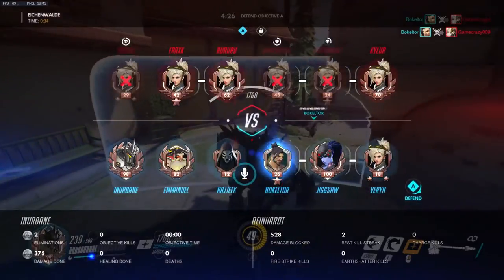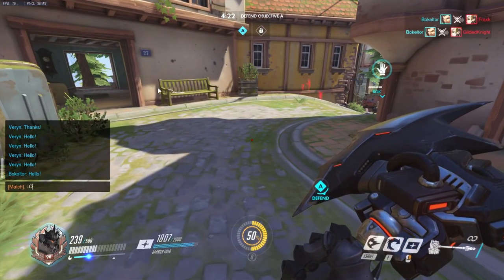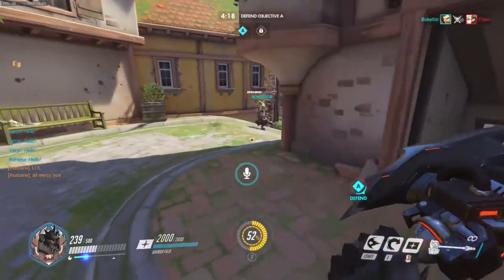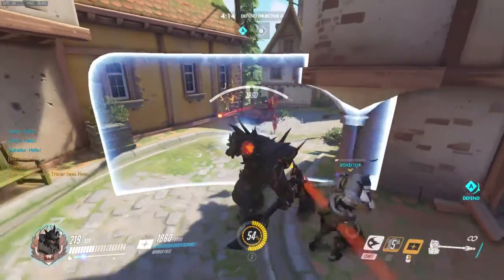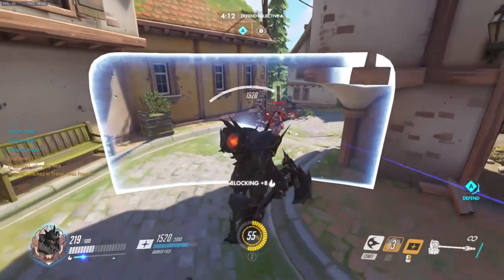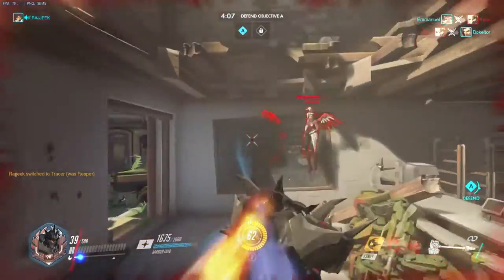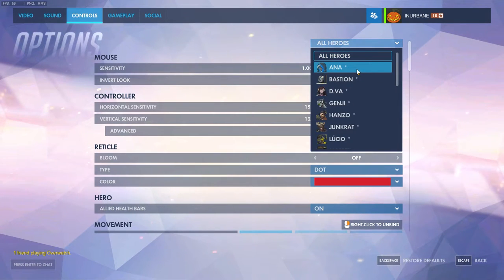To change this in-game, you simply go to Options, then Control Options. You will see a drop-down menu labeled All Heroes. You can use this to set single character sensitivity, which I recommend doing. I'm going to go over each of my settings and give a brief explanation of why I have them set there. Here we are in the Control page — here's the drop-down bar of All Heroes, so let's briefly go over these.